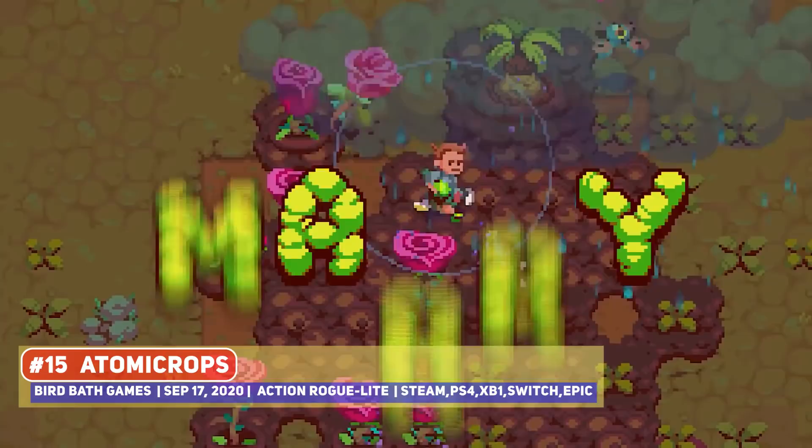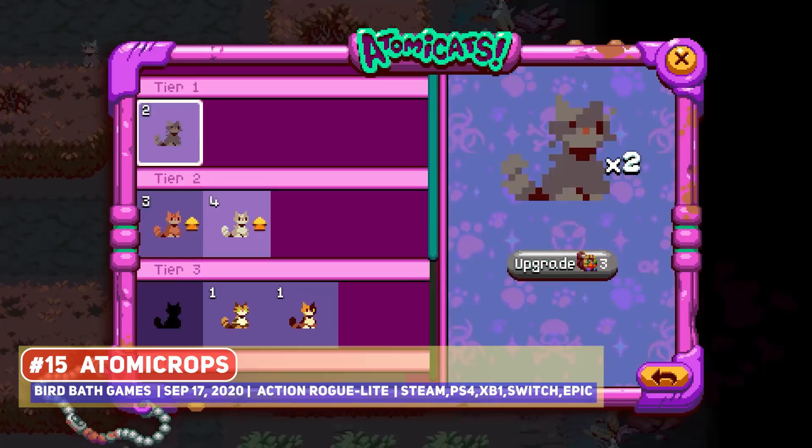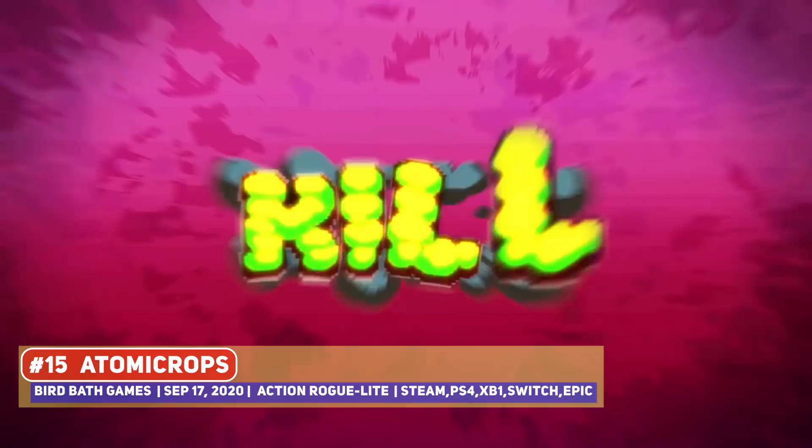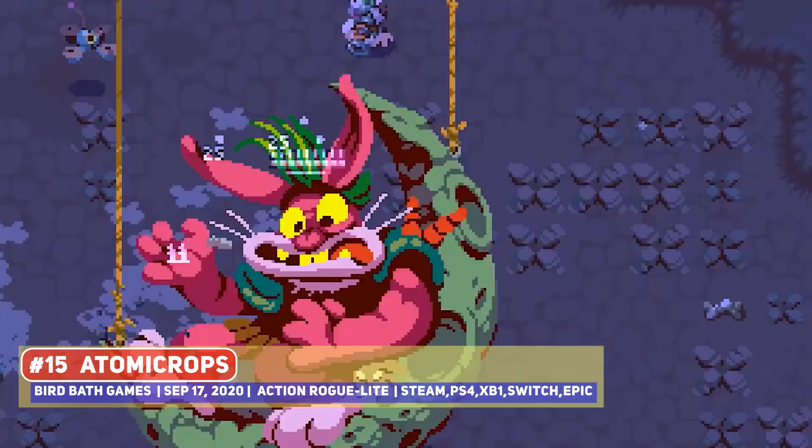The action Roguelite with farming elements, Atomicrops, is a deceptively challenging entry, looking like Stardew but playing like Gungeon, and it made its way out of early access last year. Post launch, this developer put out the Time Flies and Invasive Species updates for free, which is what I love to see from indie devs, so please support them if you have not.